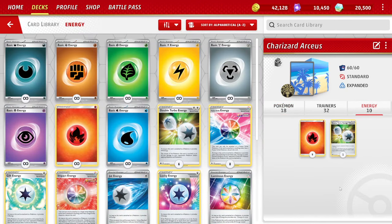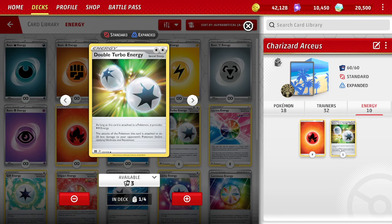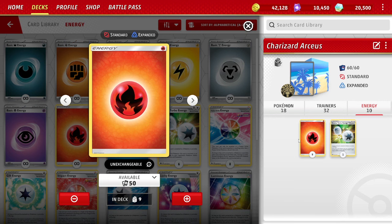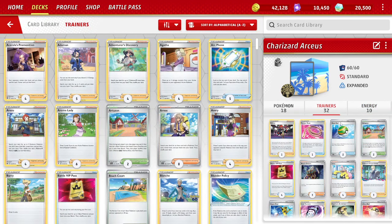Energy count: 10 energies total. I'm playing 9 basic Fire Energy and 1 Double Turbo Energy. A lot of decks play 2 DTE and 8 Fire Energy. I can get by if the DTE is prized — I can either not attack with Arceus or just accelerate Fire Energy to Arceus. I don't ever really want to attack twice with DTE in a game. I want more Fire Energy because I need those to accelerate with Charizard EX — I can't accelerate DTEs with Charizard. Try both options and let me know in the comments if you think I'm making the right choice.